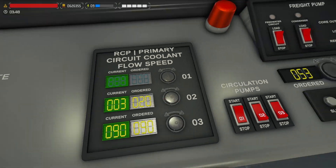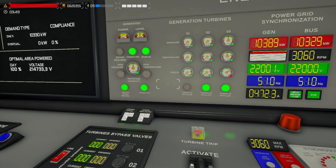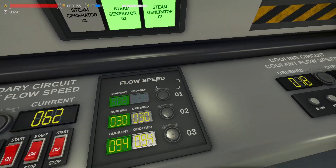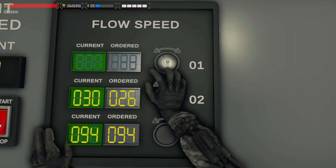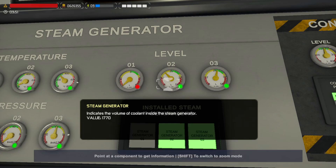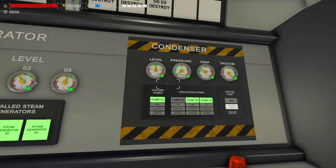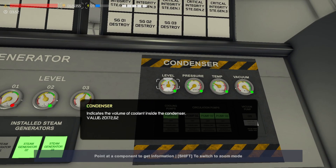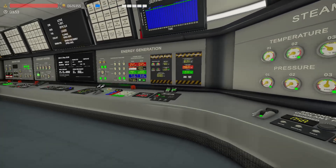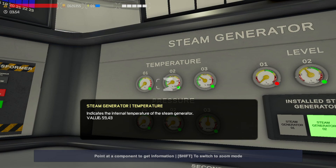We need to start spinning this second turbine somehow. Now we start balancing — we have 20 here, then 23 there — because we don't want to overfill this steam generator. That won't be good. We're drawing water from the condenser which is fine for now. We're gaining temperature, which is very positive.